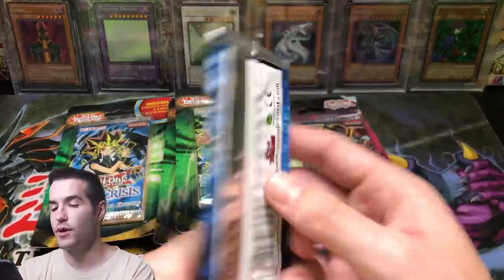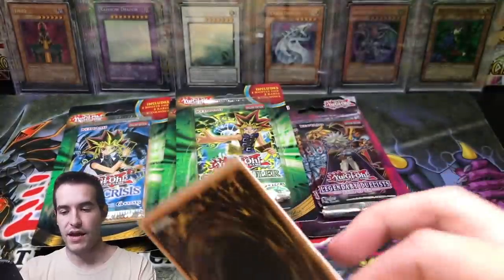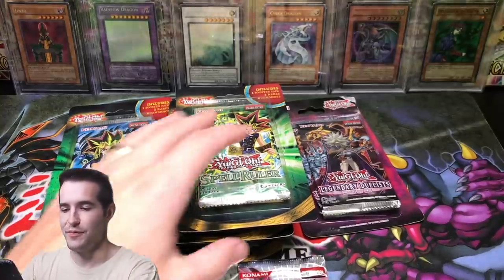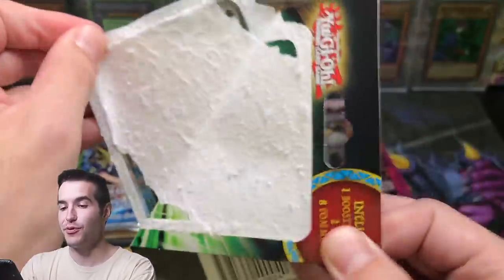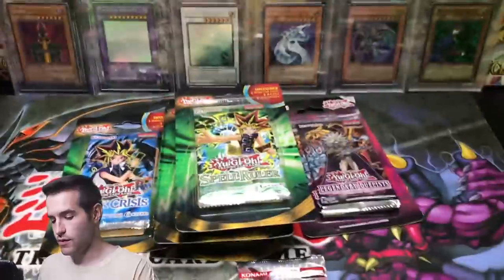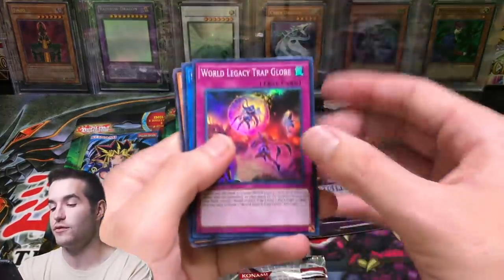Let's do Duelist Pack Kaiba — let's get an Ultimate Rare, guys. That would be absolutely insane. Sword Stalker, cost down — I was hoping to get excited there. Next, Dark Crisis. So far we've pulled Skill Drain and an Ultra Rare. The Legacy Packs have not done too much — Skill Drain is not bad though, seven bucks, can't complain.